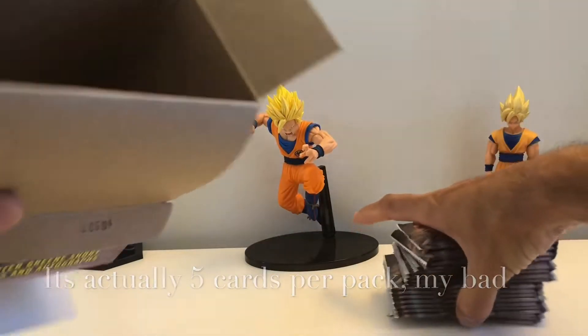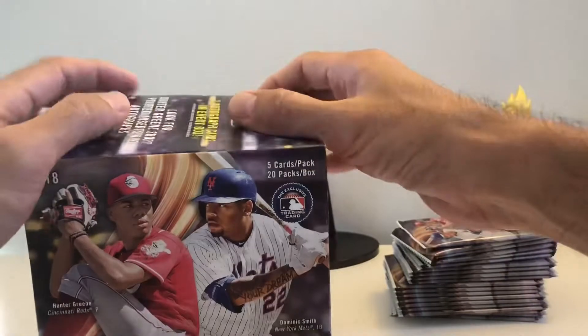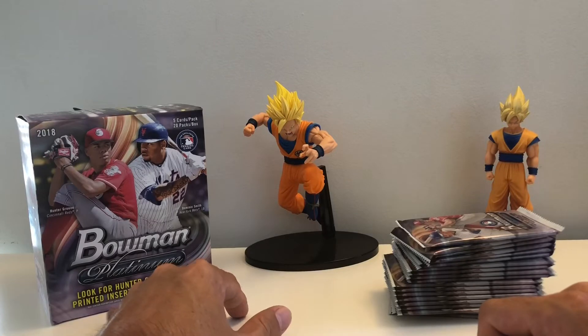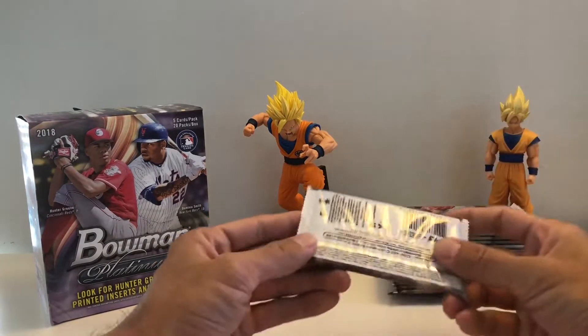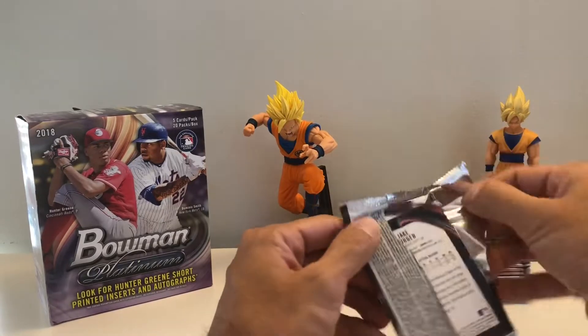There are 20 packs — I believe it's five packs per box, so it's a lot of boxes. I'm sure you know how these cards look so I'll just pass through. There are also two autographs in every box, and it says look for Hunter Greene short printed inserts and autographs. What I really want is Ohtani or any other good rookies, so let's start with pack one.